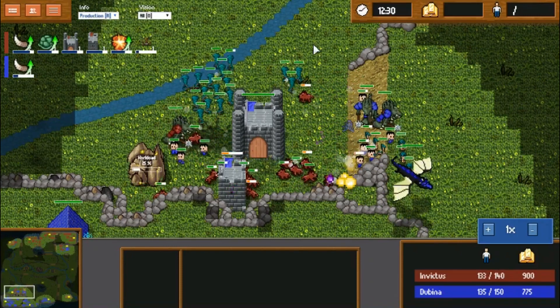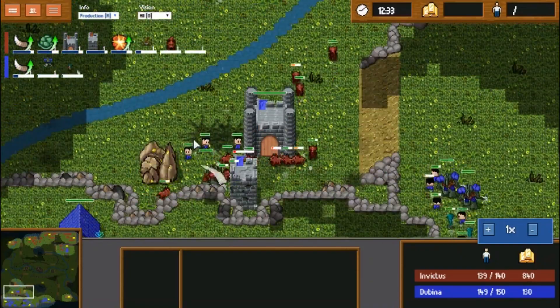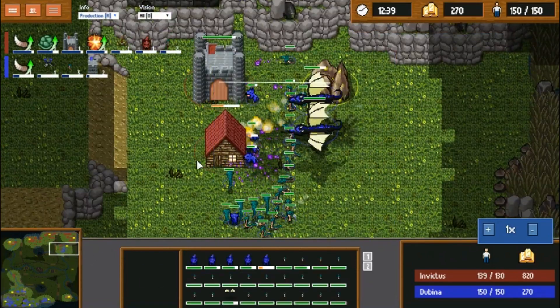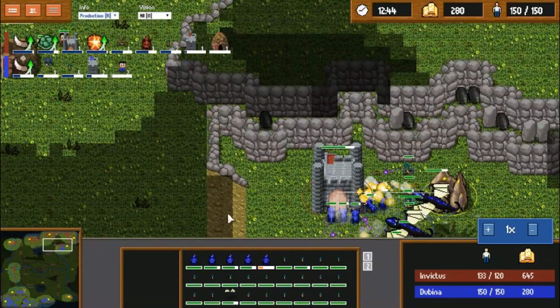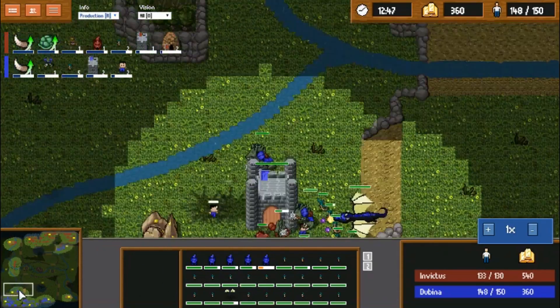Wasteful gold on the upgraded tower. He needs to micro the snakes better. I don't know why Dubbina retreated from that battle — I suppose it was actually a good move. Invictus has now lost his fourth castle, but he's able to make up for it by keeping his fifth up top.